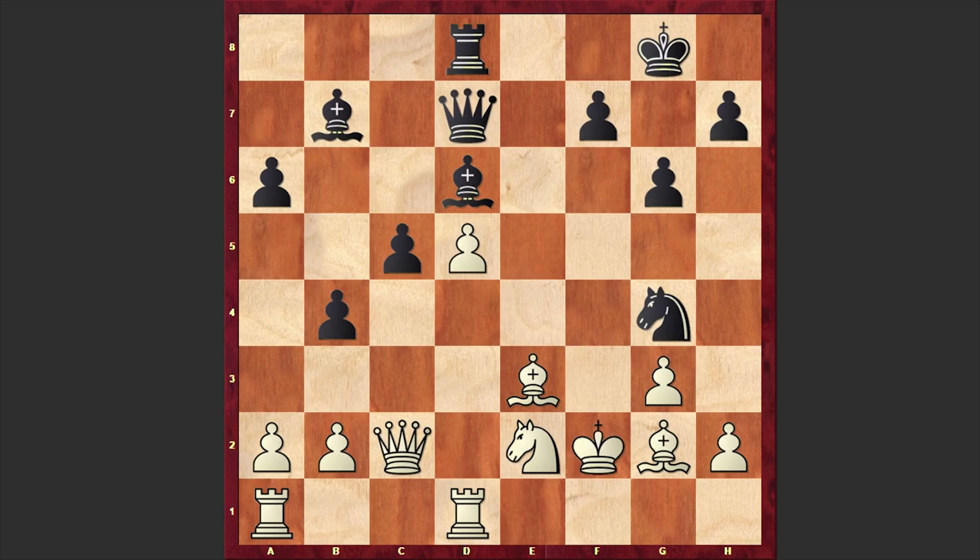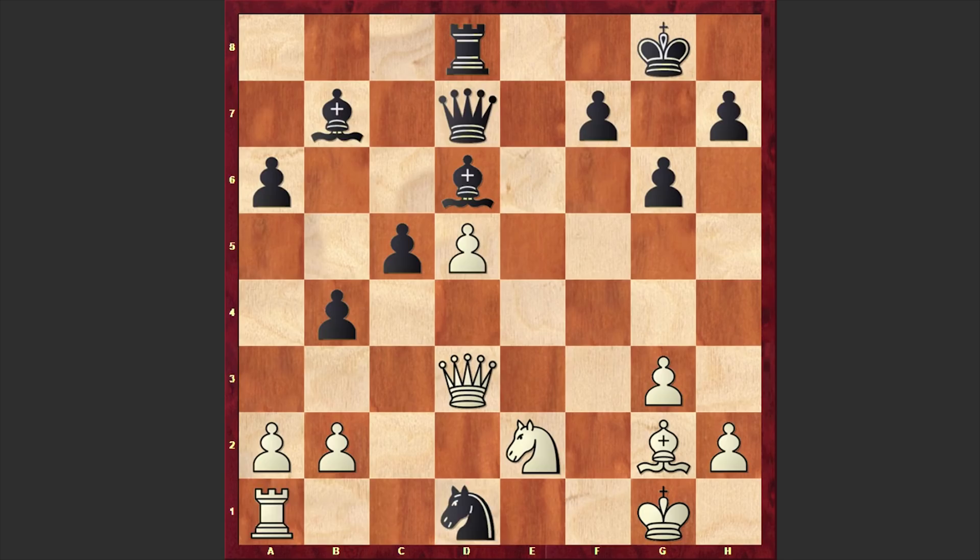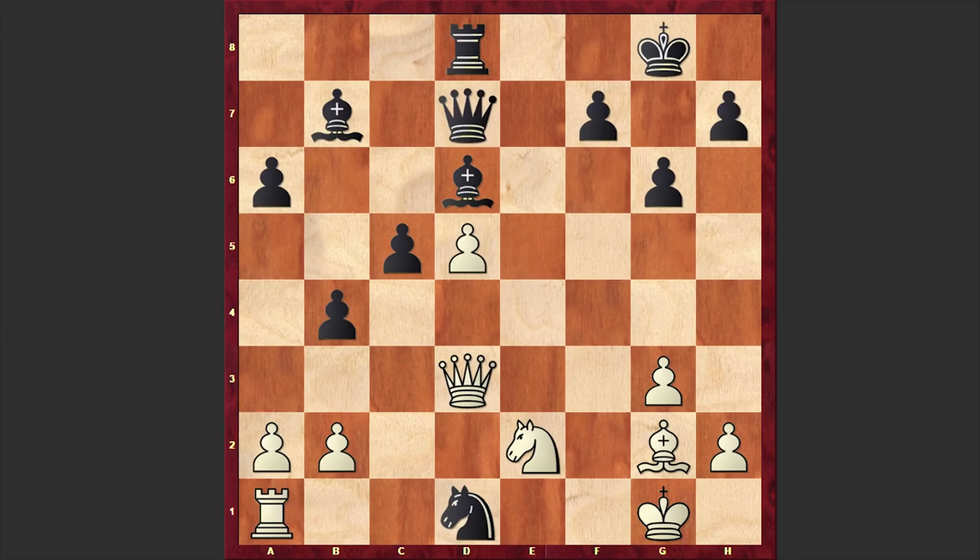But in our game after Rxe3 we have Bxe3, Ng4 check and Kf3, which is losing. Like in the previous line, it was better to move the king back to g1 and give away the bishop and the rook. Although again Black has an advantage, this could have been preferable. But in our game we have Kf3. The pawn on h2 announces check, and after Kf2 we have another check — Ng4 check. Kf3, and using the fact that the pawn on d5 is pinned, we have Qe6. There are multiple threats.